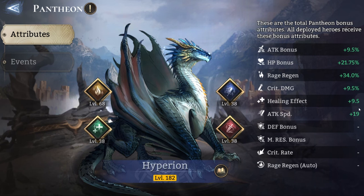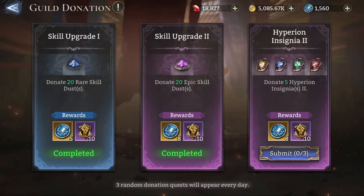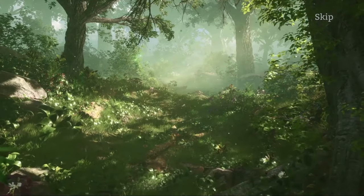Long-term, the pantheon offers a lot of benefits because every single stat there is going to apply to every single hero you own. So please don't do this — don't do the guild donation insignia quest. It's a bait quest and it's going to set you backwards in your account progression, delaying stats that would improve your overall hero power.